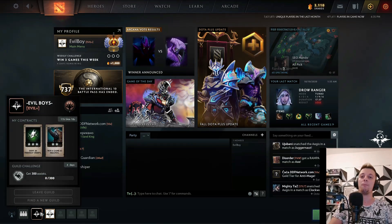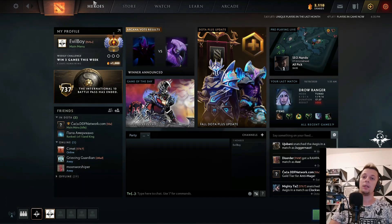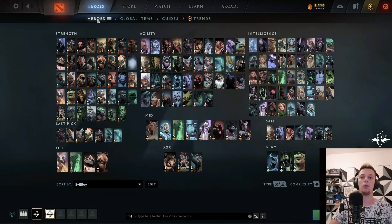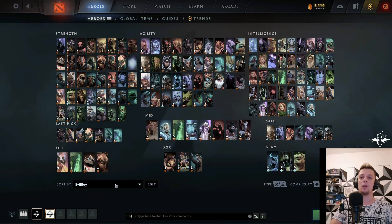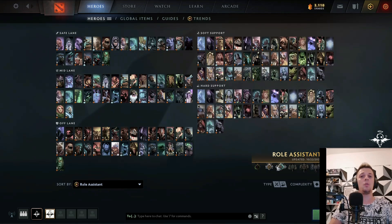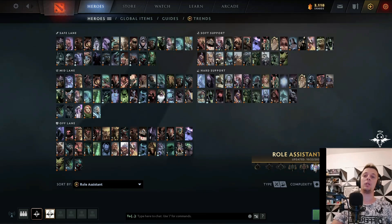Let's see what we have here. The design has been changed for Dota Plus shards — it looks very modern. The guild stayed after Battle Pass, and now you can make your own. First we look at the heroes; they added a role assist with which you can easily choose a hero to play in a certain rank.